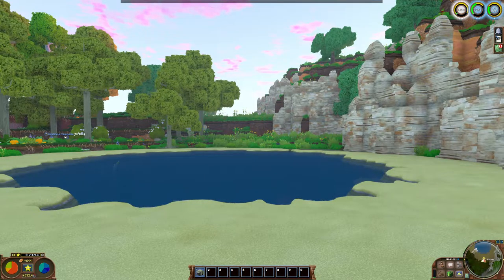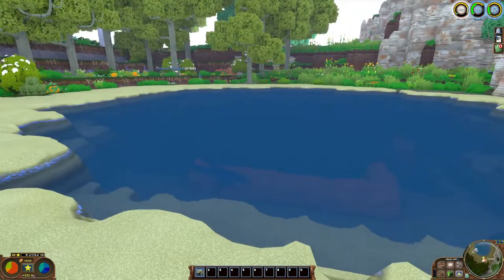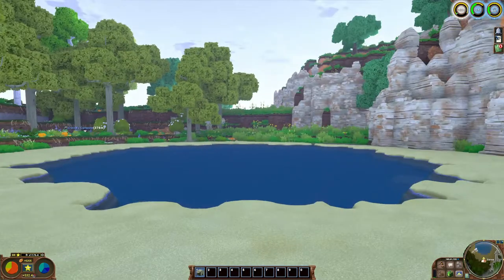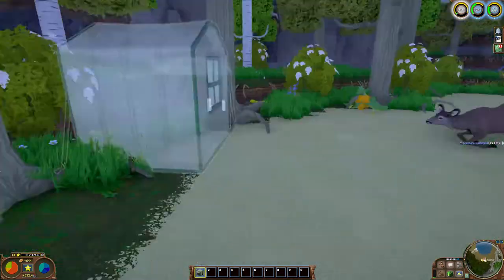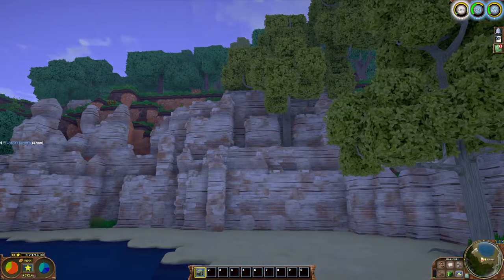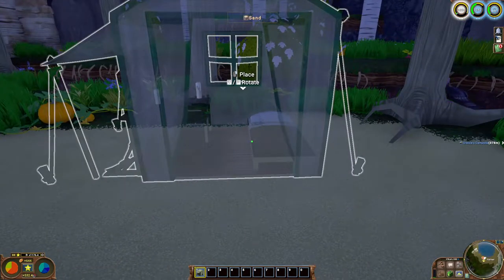Hey fam, welcome in, it's Grazi and today I'm playing some Eco — we're gonna do a bit of a housing tutorial. With Eco version 0.9.2 there were a lot of changes to housing. There's a new thing called residency where you can now share housing with another person or multiple people. If you haven't played in a while, housing has changed a lot, so we're gonna get into what's different and build our first house.